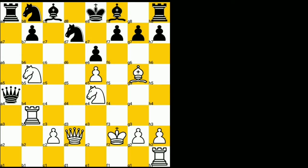And if knight to a6, defending c7, then knight to d6 check, and after bishop takes d6, queen takes d6 would be very unpleasant for black.